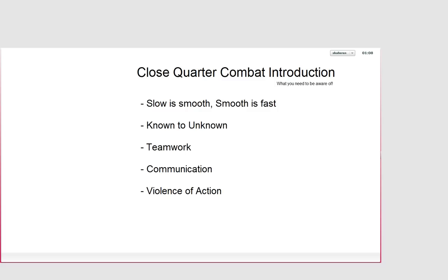Moving on — some terms you need to be aware of. 'Slow is smooth, smooth is fast.' If you're moving too slow it's not good, and if you're moving too fast it's also not good. You've got to find that point right in between — moving kind of slow and smoothly but also fast enough to react. You'll literally see the right speed when we do the demonstrations later.